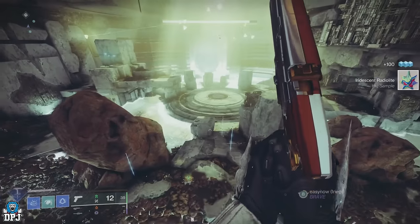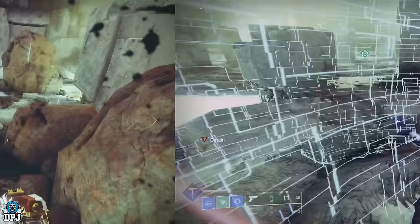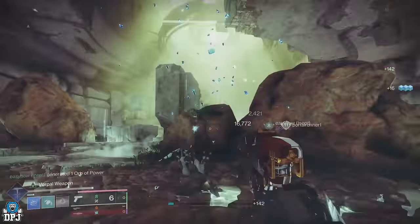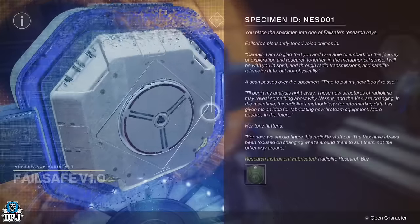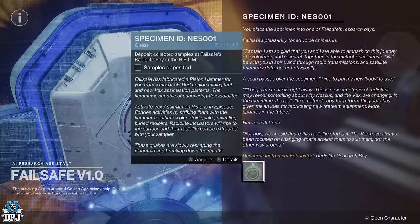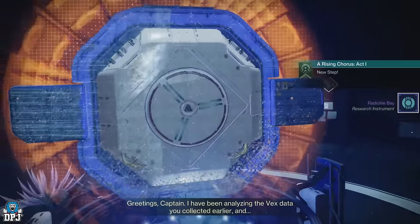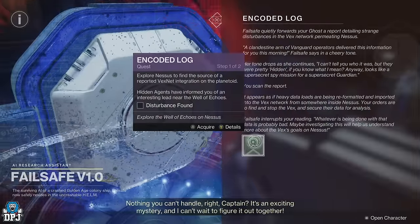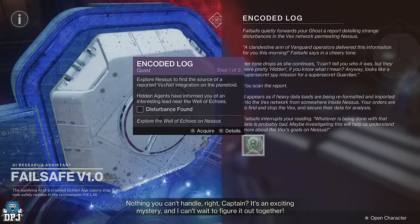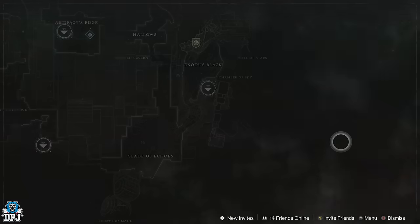The three things to collect are highlighted on the Nessus director — simply spawn at the system, make sure they're marked on your map, and progress to collect all three of them. Upon collecting the third one you enter a small boss room — simply take out this boss. Then return to Failsafe. Once you speak to Failsafe you get the Specimen ID NESS001 quest — acquire this and deposit the items within the Helm. This is also where you get the Encoded Log quest.